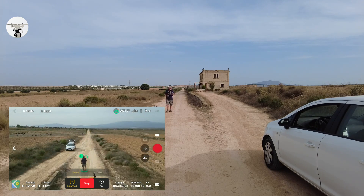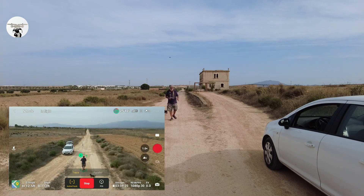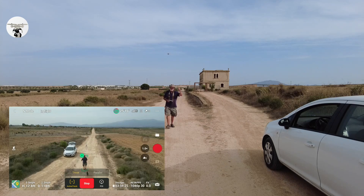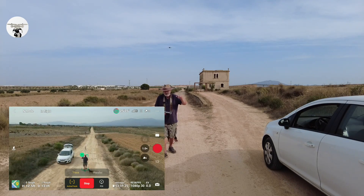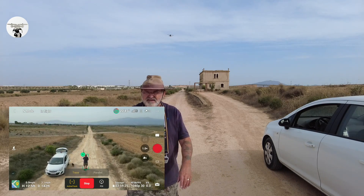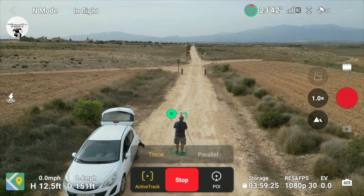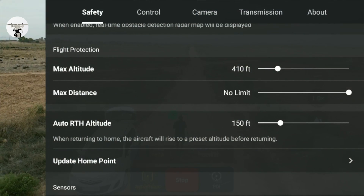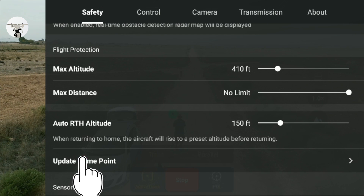Once I get back to the camera I'll do the home point again. So the home point at the moment is back there — I fixed the home point back there — but I can set a new location just here. So what I'm going to do now: top right-hand corner, the three dots.